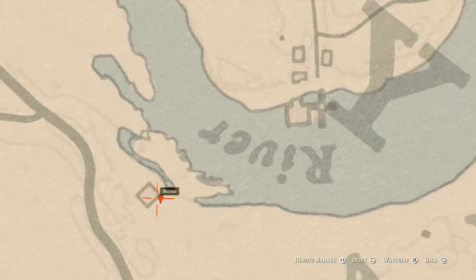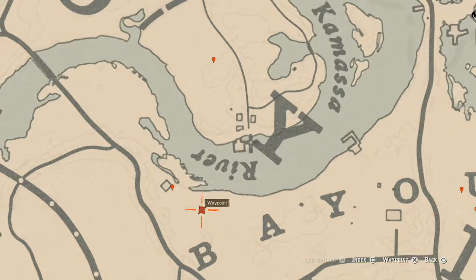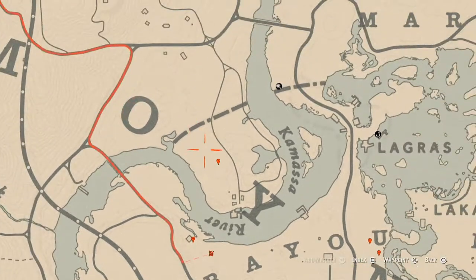At the next marker, on the side of this moonshine shack, there's a cart and right behind that cart you will have a dig spot for a random arrowhead. You don't need your metal detector for this one, but you do need your shovel. There's also a bird egg somewhere up in here — it's an Egret egg (E-G-R-E-T).